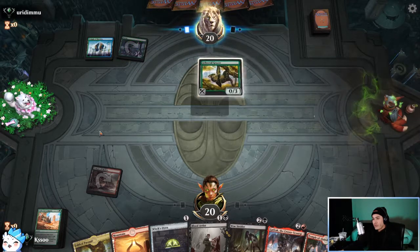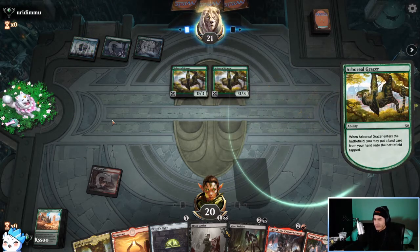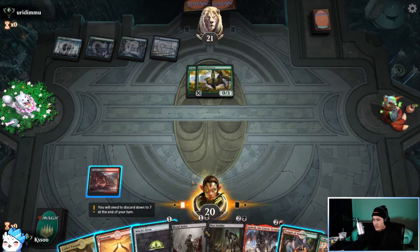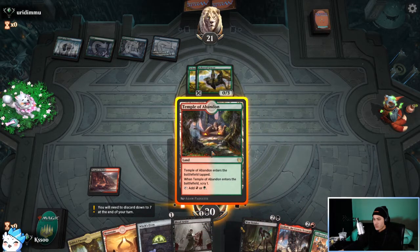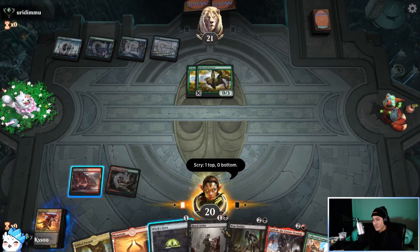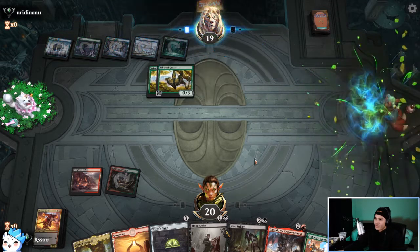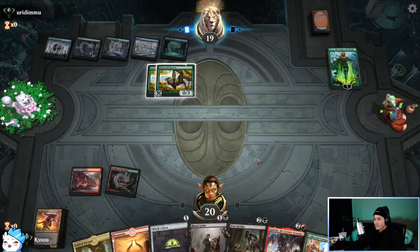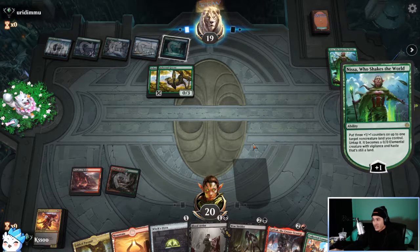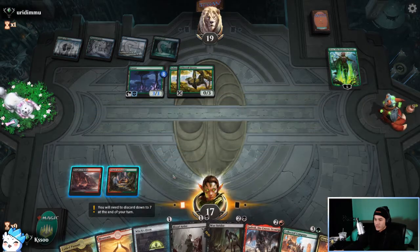They are playing Simic so hopefully they're just playing ramp. They're on turn two with four lands — suck my ass. Mayhem Devil is really good. Oh, I could have played Witch's Oven. Remember kids — this is a turn three Nissa, Who Shakes the World. Turn three. Literally the game is just almost impossible at that point.